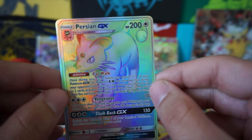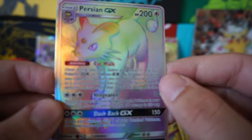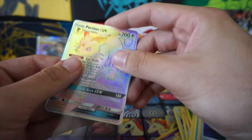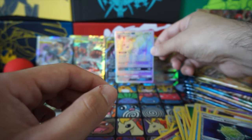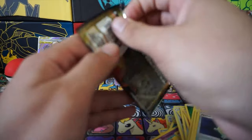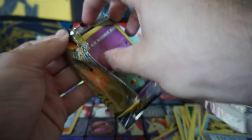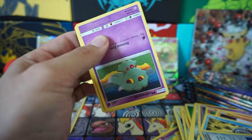I got scared, bro — I thought it was Charizard. We had a hit: Rainbow Rare Persian GX. You were talking about this card in the last video, right? Yeah, the ability. We have two GXs now — there's still one pack left and maybe we get lucky and get a secret rare triple acceleration.